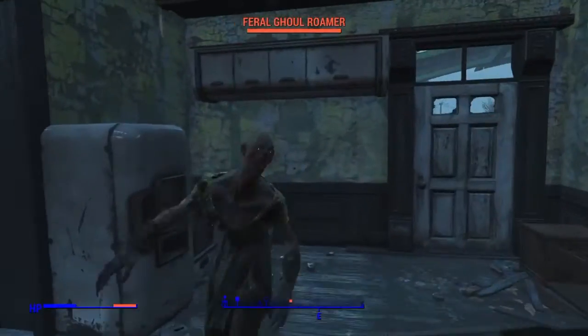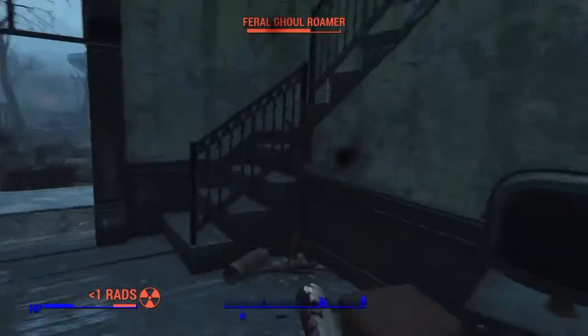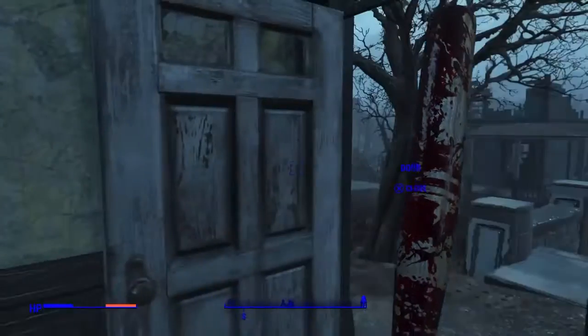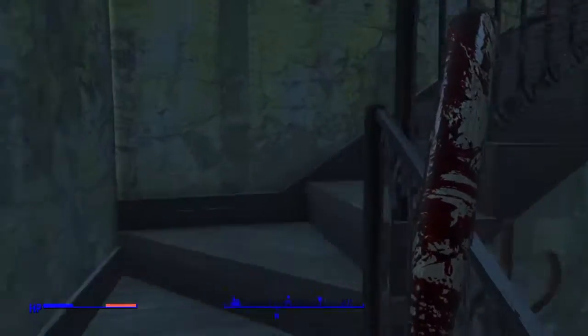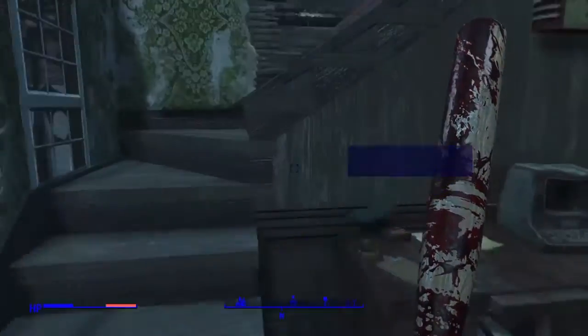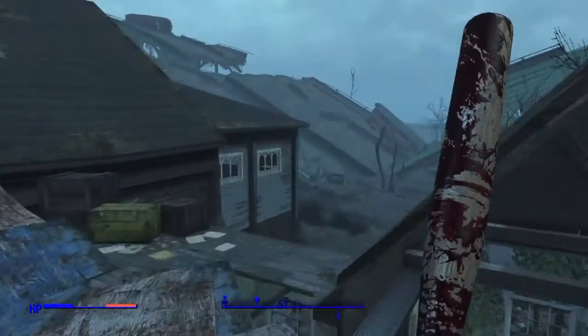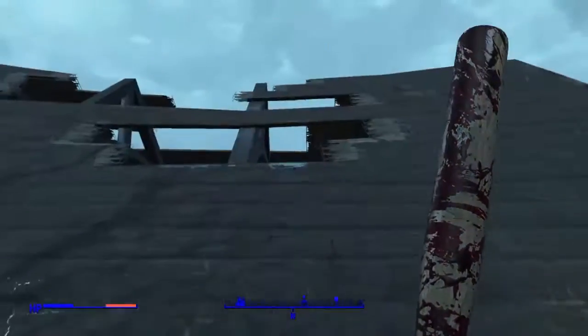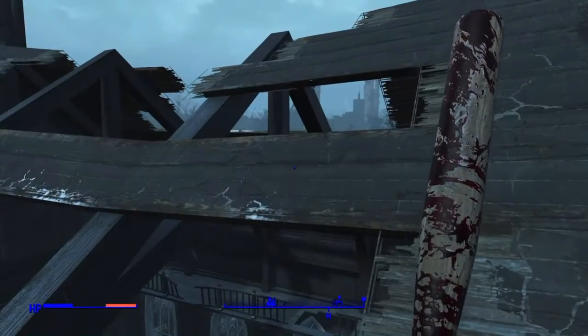There are some more ghouls so let me take these guys out. What you want to do here is go up these two staircases, and then once you're there it should lead you to a ramp. There's a little box there — nothing good inside except loot — but that ramp will take you up to the church.